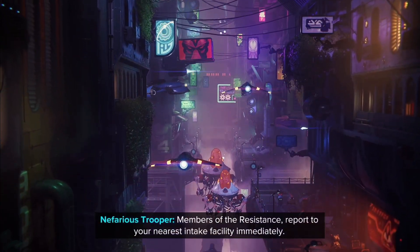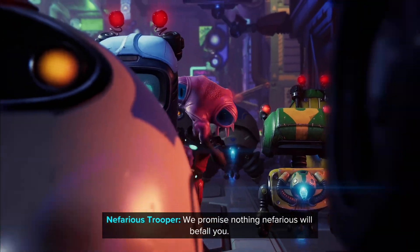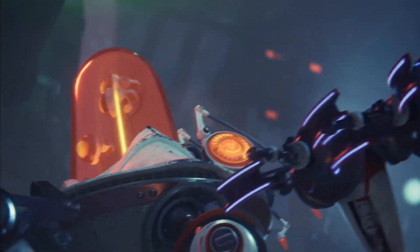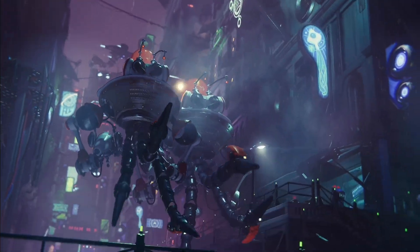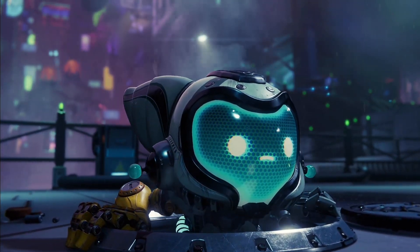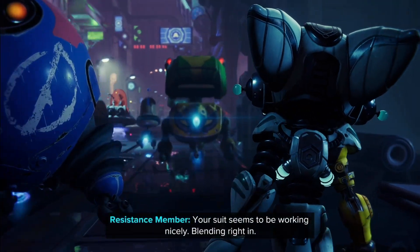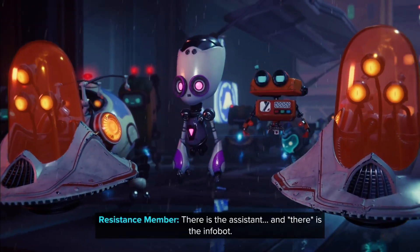Members of the Resistance, report to your nearest intake facility immediately. We promise nothing nefarious will befall you. We promise. Resistance members, report to the VIP section of your nearest intake facility for compulsory behavioral modification. It will be fun. Fun. Your suit seems to be working nicely, blending right in. There is the assistant, and there is the infobot.